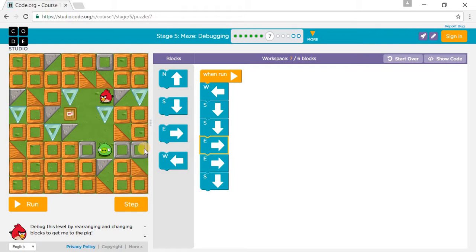Then you go east and another one. So you go west, south, south, east, and then south. And that completes puzzle 7.